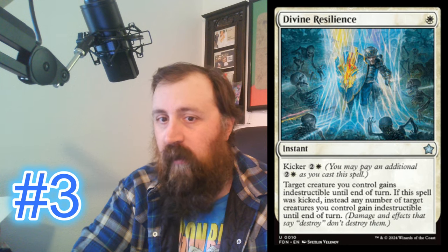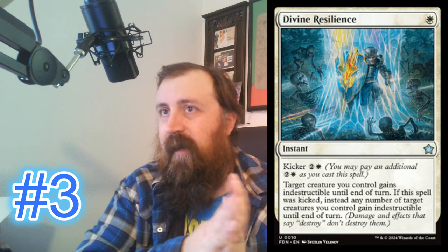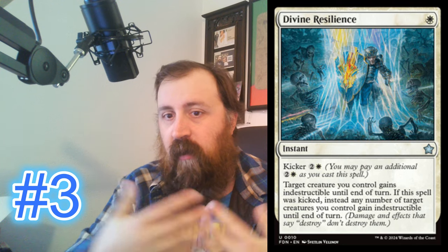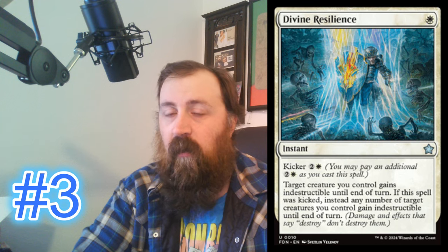Number three is Divine Resilience for white. It's one white to make target creature you control gain indestructible until end of turn. If this spell was kicked, instead any number of creatures you control gain indestructible until end of turn. These modular utility spells where you can target one or target all are really powerful. If you're playing a super aggressive strategy and they try to Day of Judgment, you can kick this for two and two white and all your guys are protected. I think a lot of white aggro decks are going to run two of these in the main and maybe more on the sideboard.